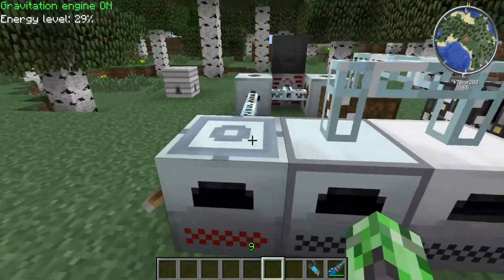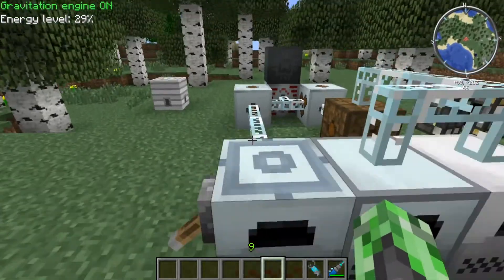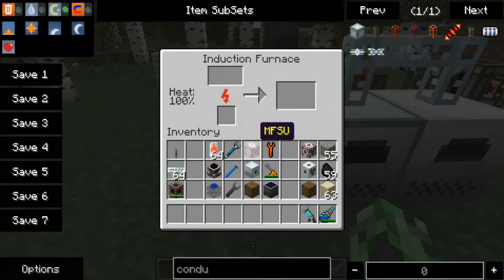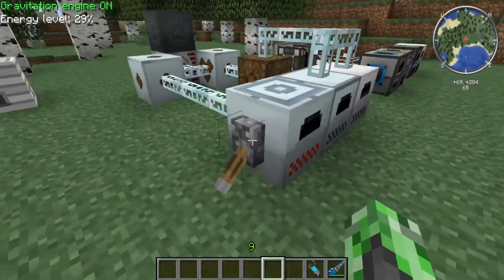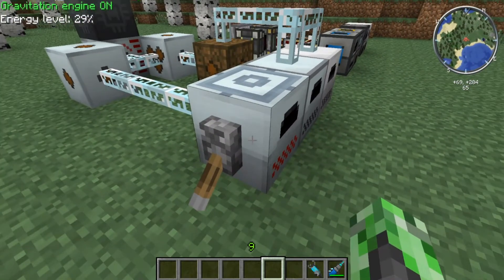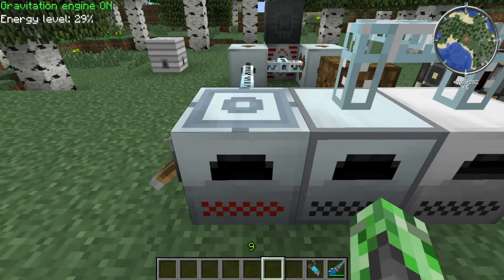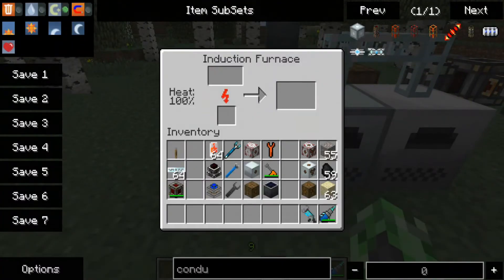Now to the final one, which is personally my favorite — the induction furnace. This is the most expensive to build and also the most power consuming. Unlike the electric furnace, this one will actually take two ores at the same time and smelt them. Let me quickly explain what this lever is doing: after it receives power, it won't do anything unless you activate a redstone signal near it. I used a lever to activate the redstone signal, and then it will start building up heat. After the heat gets to 100, which takes about 10 minutes, you are ready to smelt at max speed. It actually smelts faster if you have two items in the furnace at the same time.